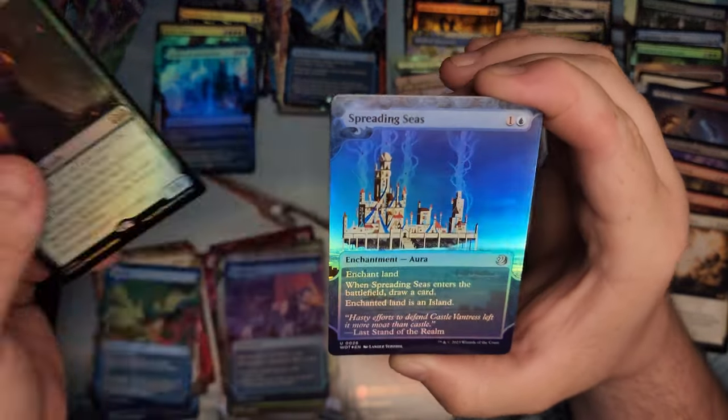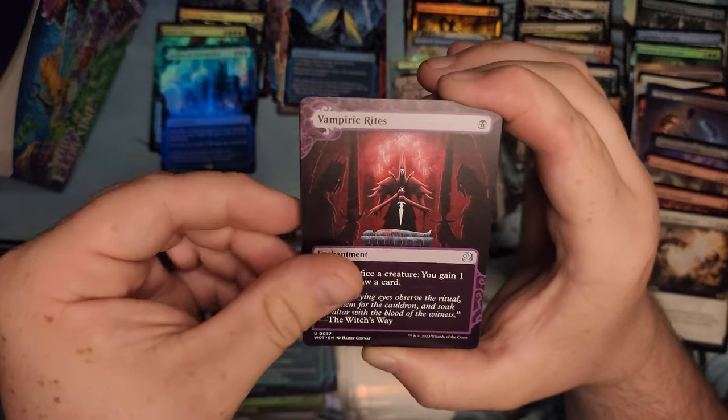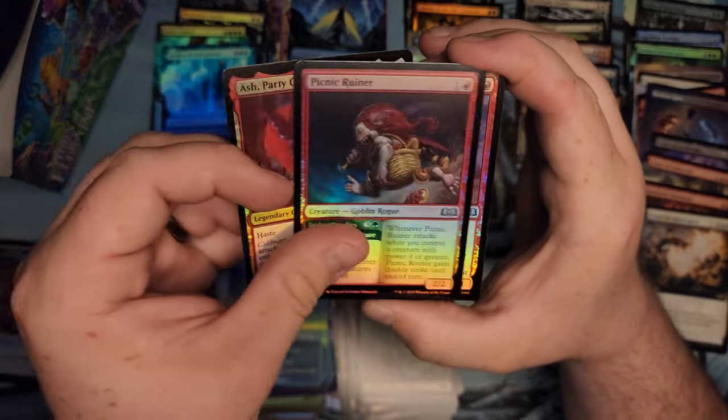Sentinel of Lost Lore, Spreading Seas and Disease, Vampiric Rites. With a Forest that kind of looks like the Swamp except it's green — otherwise you wouldn't be able to tell them apart. Picnic Ruiner.